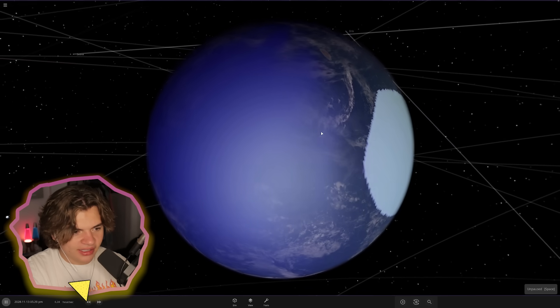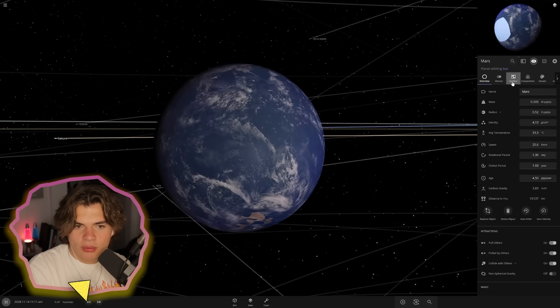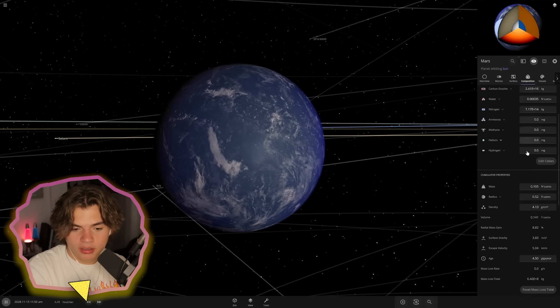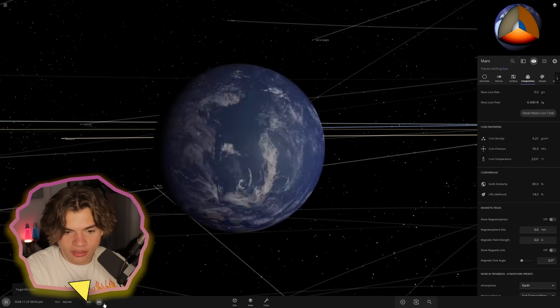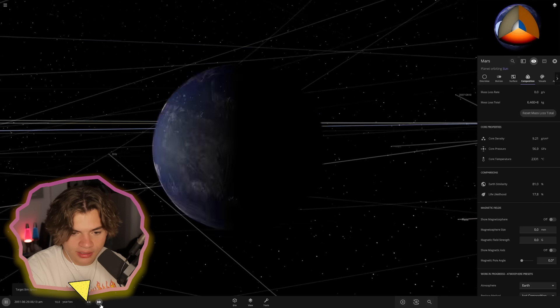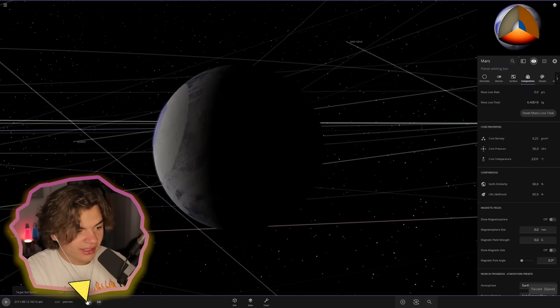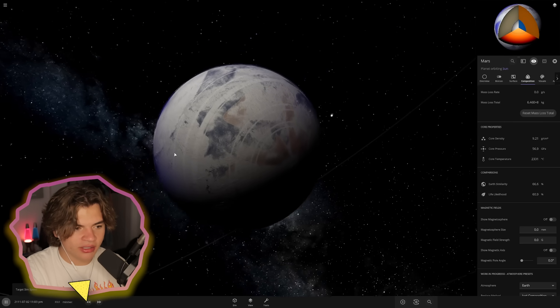There we go — that looks much better. I think this thick part is the atmosphere, and this more purple color looks like oxygen. Let's check our temperature — it's pretty warm, which is good. The temperature is rising just from doing that, and the life likelihood is rising too. I'm just going to keep fast-forwarding time until it stops rising.